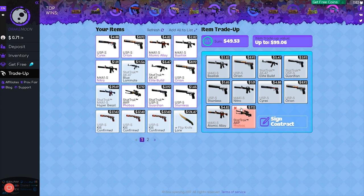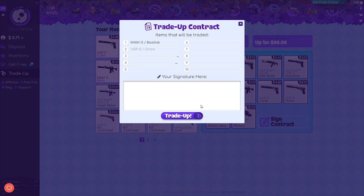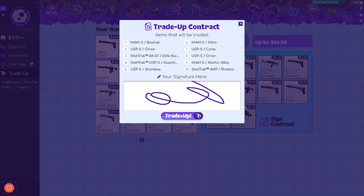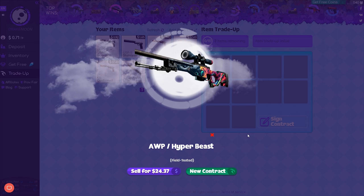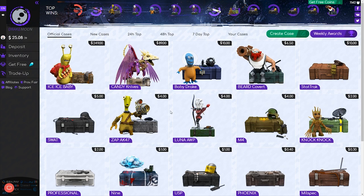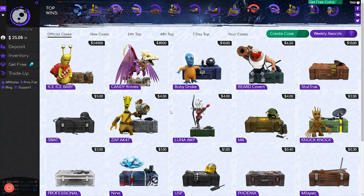Alright guys, we're going to do a trade-up. We have $49 in skins and can potentially get a $99 skin, so we're going to go ahead and do this. Sign it here and let's trade it up. Motherf*****! So there you guys have it — another Drake Moon video. Again, if you guys do want to check it out, link will be in the description. They did update their cases so the odds are a little bit better in your favor. Until next time, Respawn signing out.